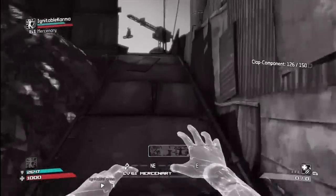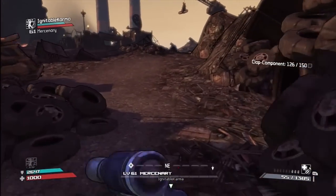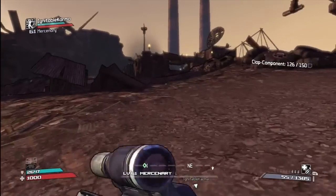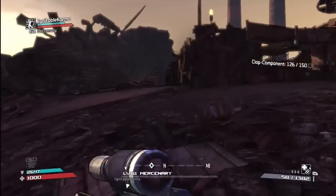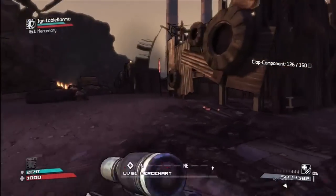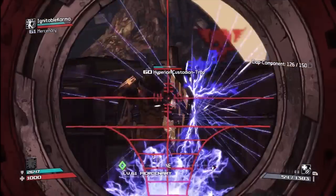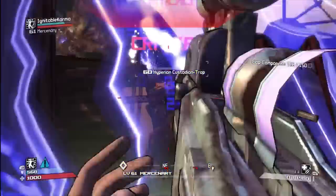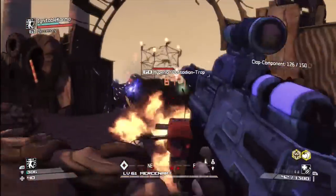Once you zone in to Hyperion Dump, you're going to run back to this ramp — it's straight ahead, basically the only path you can take — and around this little building right here are Claptrap spawns. The only problem is inside the actual building there are four brutes and badasses, and they're kind of a pain in the ass.